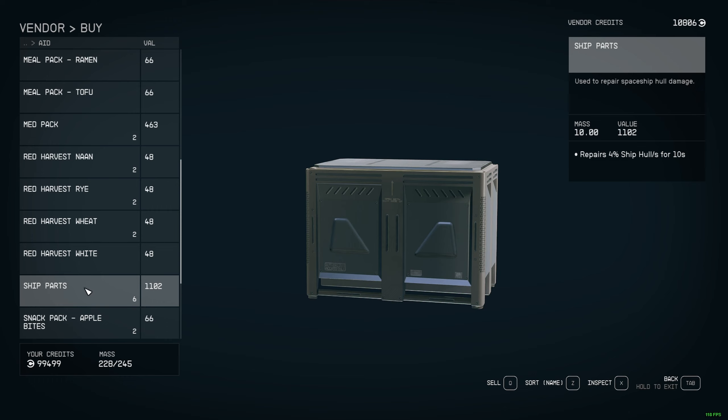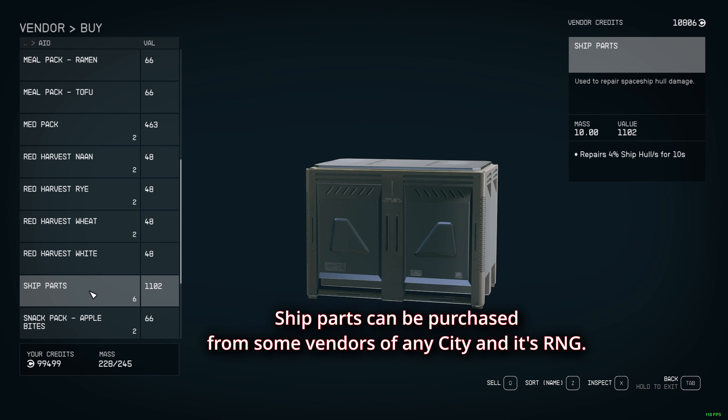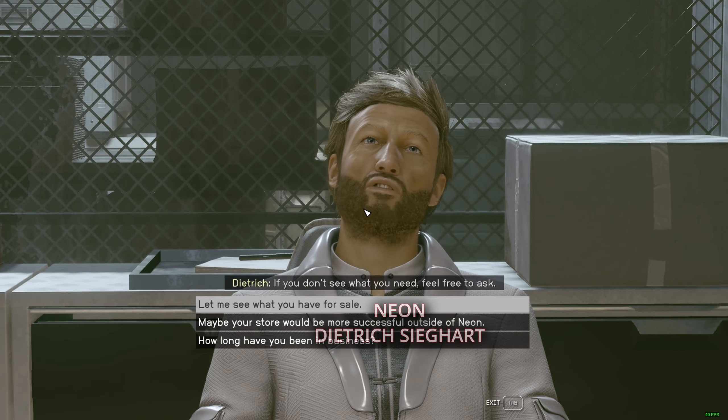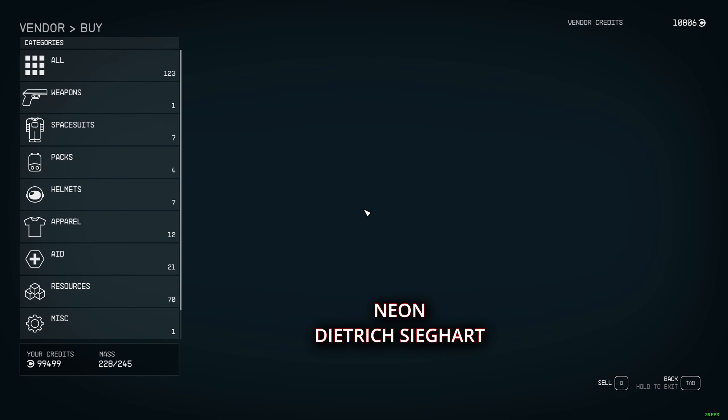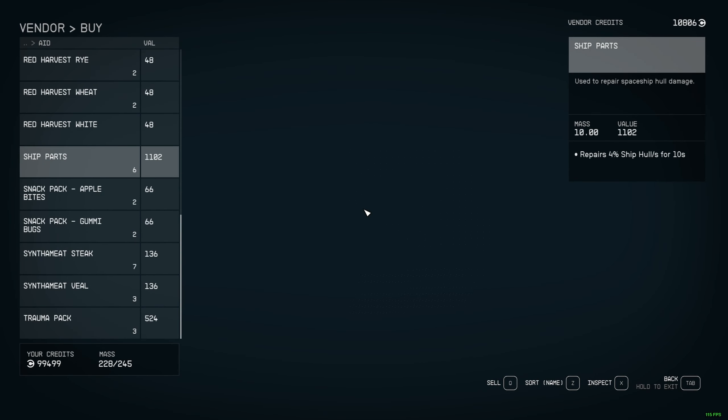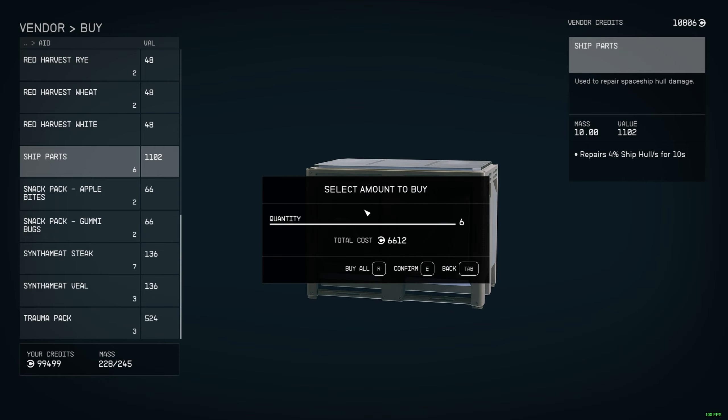Where to buy ship hearts? Ship hearts can be purchased from any vendor. Some videos or streamers say you need to go to a specific place, but any vendor in any major city works - whether it's Trade Authority or any regular vendor. Right now I'm at this vendor in Neon. When you go to the Aid tab you will see ship hearts, like this guy over here, so you can buy those.